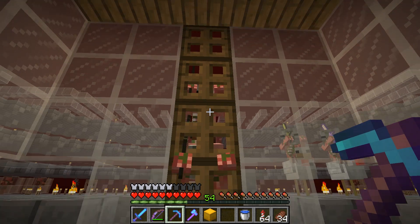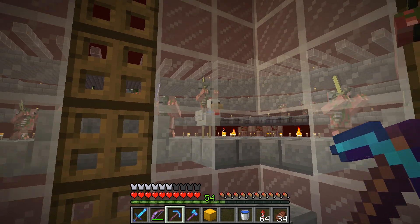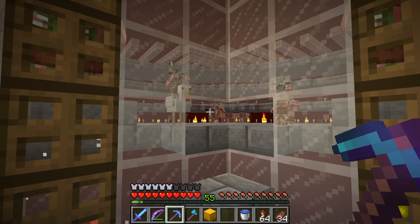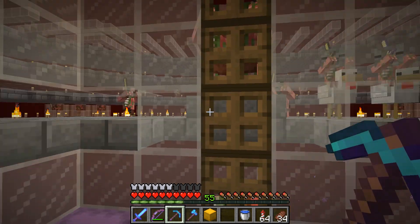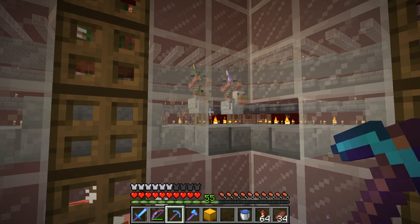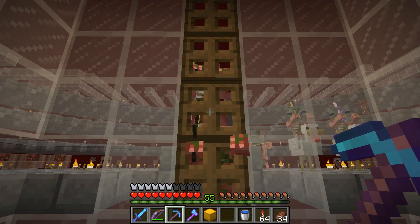I'm heading back to the gold farm with my volume turned down because these guys are going absolutely crazy. You can already see what the issue is - we've got chicken jockeys back in the game, which is great, good to see them back. However, they are a bit of a trouble for this design - they just get stuck there. You can also see these guys are kind of shoulder to shoulder; eventually one of them will win this battle but it does slow spawns down a little bit. We need to get anvils in here and I just don't have the iron for it.